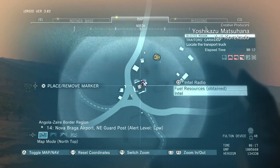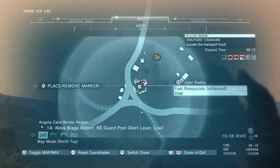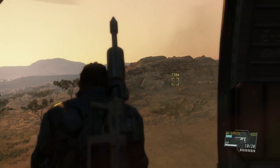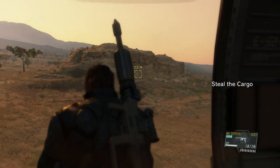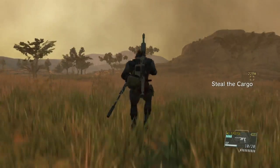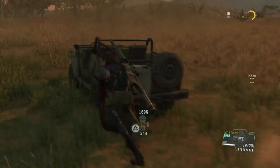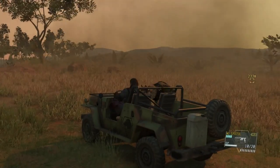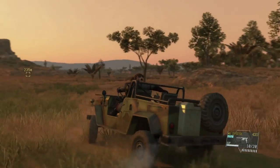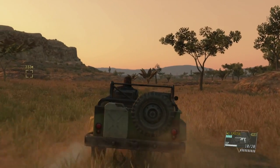The first thing we're going to do is pinpoint the escort unit's route, which is the intel file located right here. I'm going to be using D-Dog and a Jeep during this mission. You can use D-Horse if you want, but I like D-Dog because it gives me a lot of awareness of where all the enemies are, so I don't have to go around and scout all the positions.